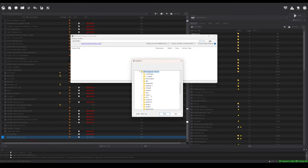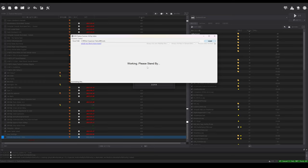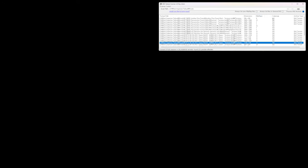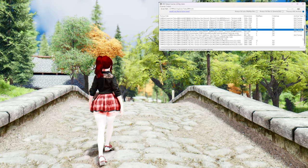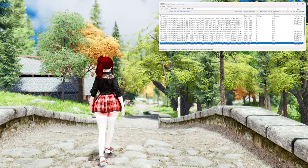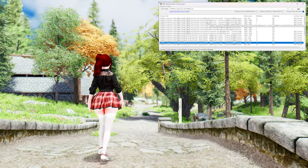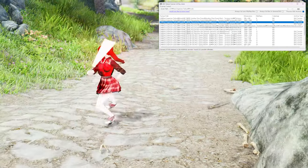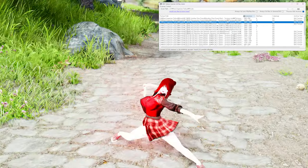The scanner detects textures that have irregular sizes which have the potential to crash your game. Additionally, it can identify odd-sized cube maps that were saved without the cube map flag set. One of the standout features of the DDS Texture Scanner is its speed — it utilizes advanced scanning algorithms to quickly analyze the textures, making the process a breeze, especially if you have a high-speed hard drive. You won't have to spend hours manually inspecting each texture file anymore.